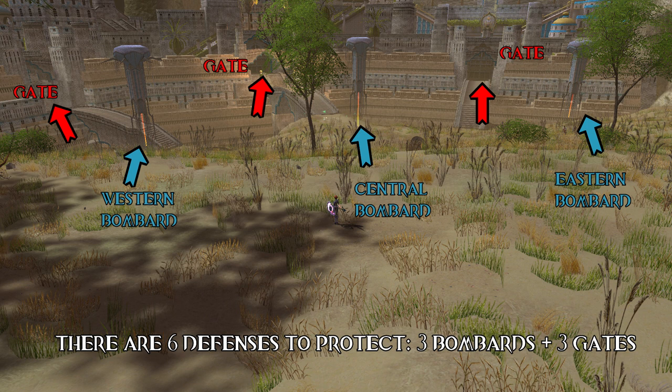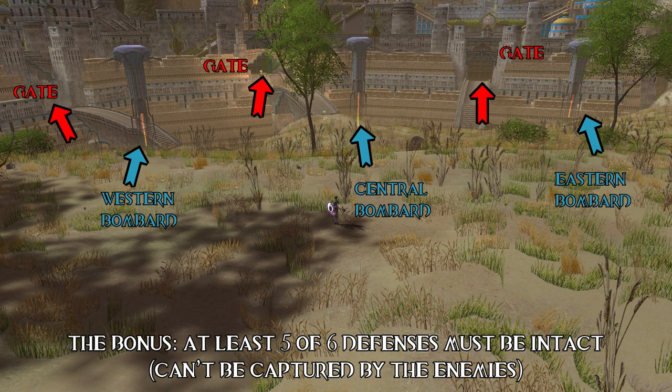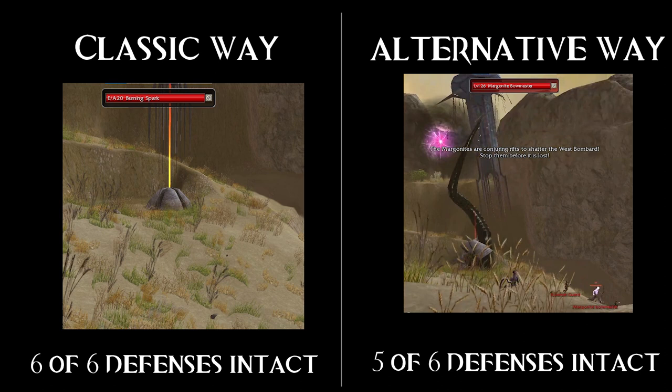Basically, in order to beat this mission we must kill everything that moves while protecting the bombards and the gates. I've always done this mission keeping all 6 defenses intact, but the wiki says only 5 is enough for the bonus. So I will show you 2 different ways of completing the mission: the first is 6 of 6, the classic way; the second is 5 of 6, where I let the enemies destroy the western bombard - and this will actually make things simpler, just wait and you will see.